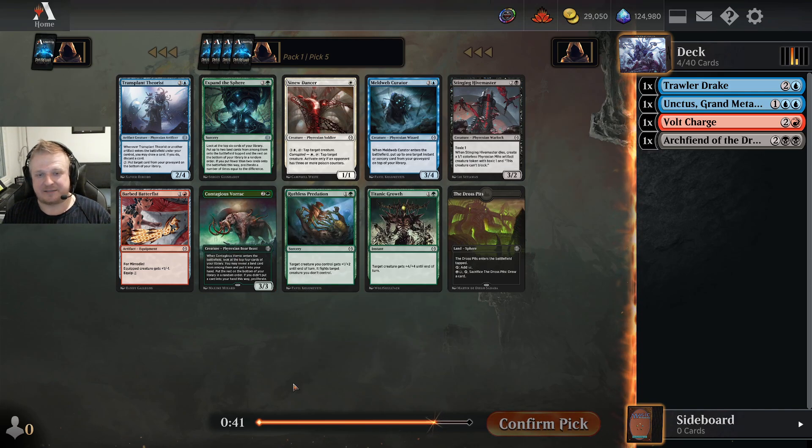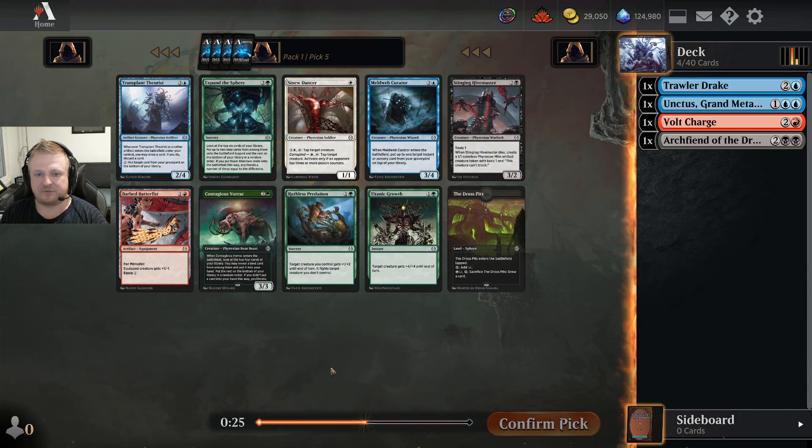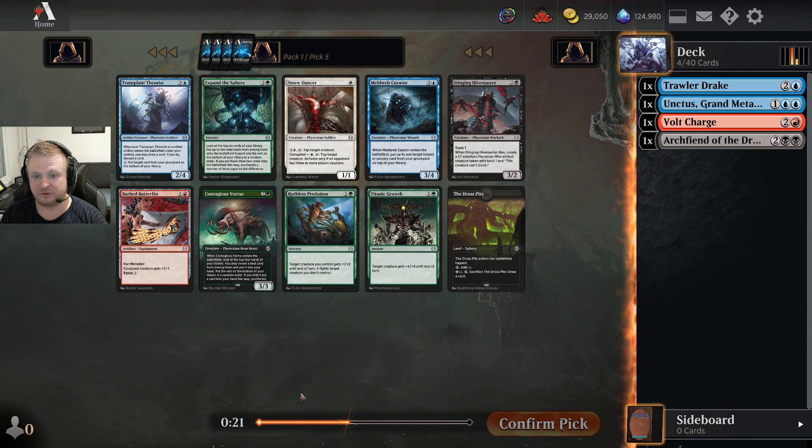If I knew I was going to get passed another Vorak I would have just taken the first one. Double Vorak for green would be a very very good start for a deck, because having two of them almost guarantees more land drops. It's so nice when you're paying three mana for a three-three that nets you another card.